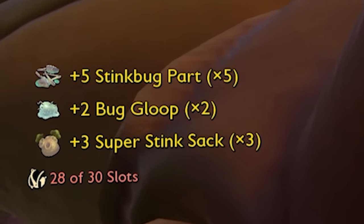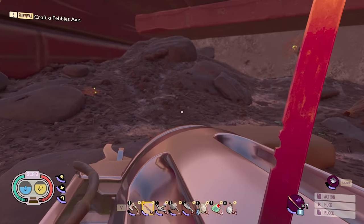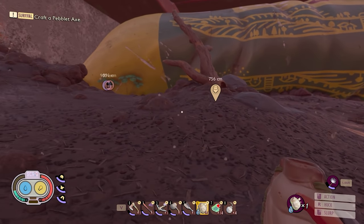Green shield bug — give me your stuff. Super stink sack — that's a new one. What does this super stink sack do? Turns out there's not really much of anything down here except the boss, of course, but he's dead, so we're moving on to the next boss.